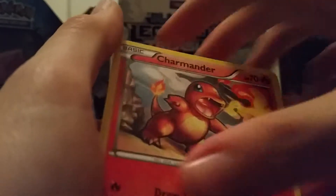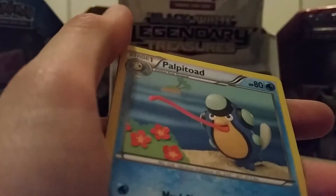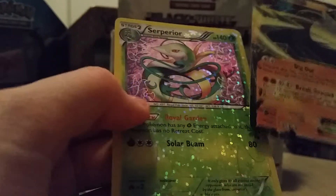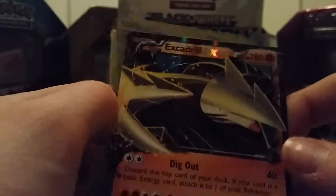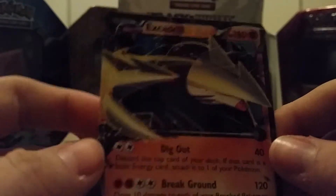Okay, we've got Solosis, Gible, Krogunk, Charmander, Crushing Hammer Reverse Holo, Elisa from the Radiant Collection, Palpitoad, Sveilus. Oh nice — Excadrill EX! And a Serperior from the Radiant Collection. Excadrill is really nice, but I was hoping for a Chandelure. Well, at least it's an EX card. I just forgot that I don't have my fault with me now.